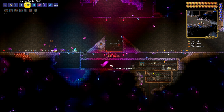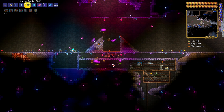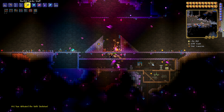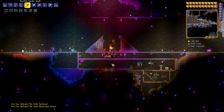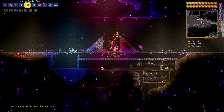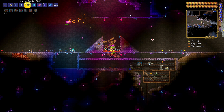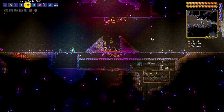We're going to start picking up some of these and use them to create keys of light. If you don't know how to use the key of light, you put it into an empty chest and it becomes a hallowed mimic. The hallowed mimic can then be killed for the Daedalus Stormbow, one of the best items in the game.